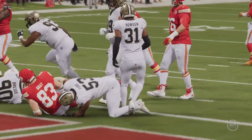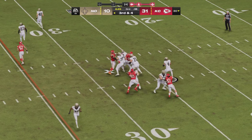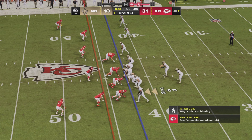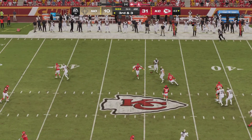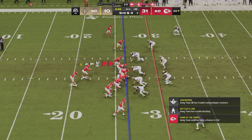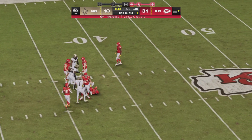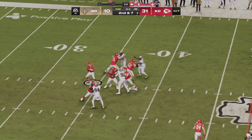Saints face a third and four from the 30. Carr will fire a pass on a cross — caught by Shaheen, he's got the first. Andy Reid wins the challenge and that sets up a third and three following the incompletion. Carr down the middle — misfire, incomplete. Can the Saints defense finally make a stop on third and four? They've only forced a single punt today, and that will continue — Xavier Worthy the rookie has got a reception.